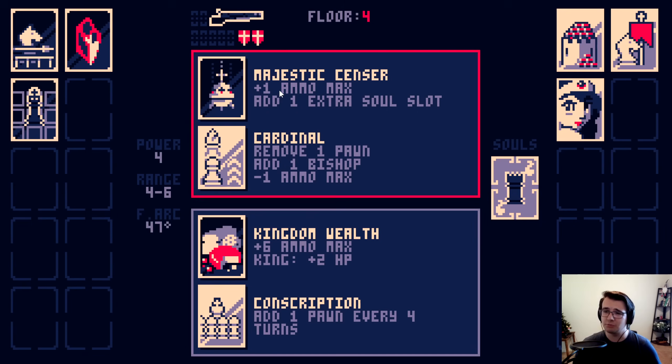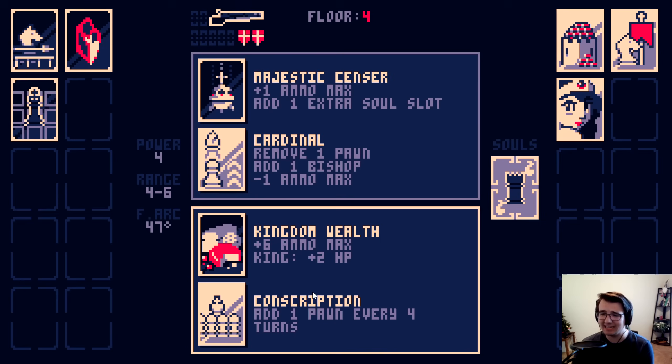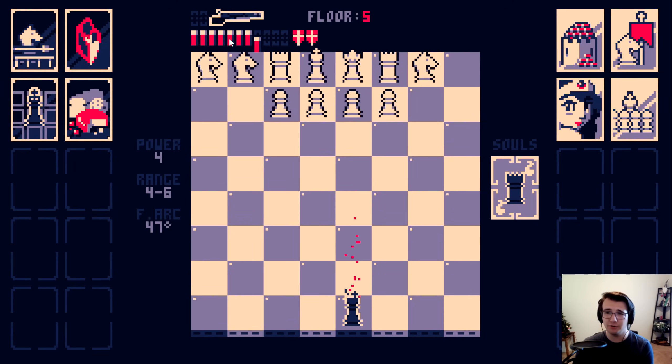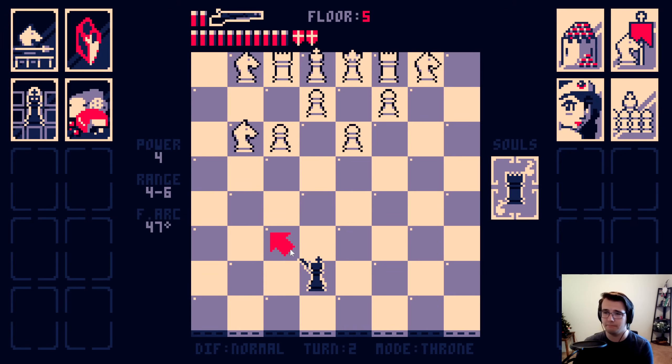So plus one ammo max, add an additional soul slot, but remove one pawn, add one bishop. I don't like that. Or plus six ammo max and the king is plus two HP, and then they get plus one pawn every four turns. I think I still got to take this one. Conscription is not very strong. This extra ammo isn't that good, unfortunately, because I doubt I'm going to go through it over the course of a fight. But who knows? It might make a difference.